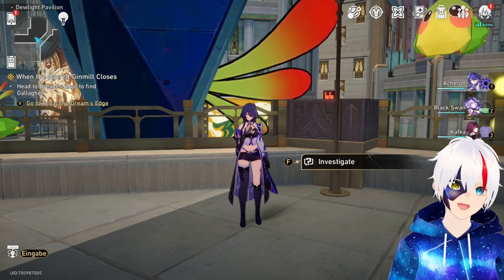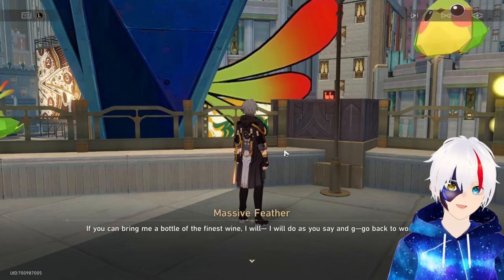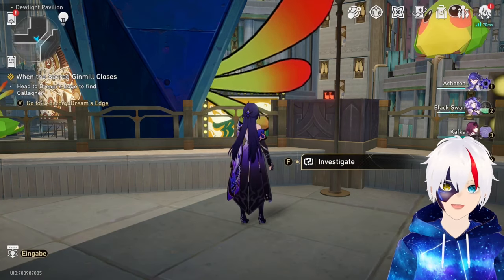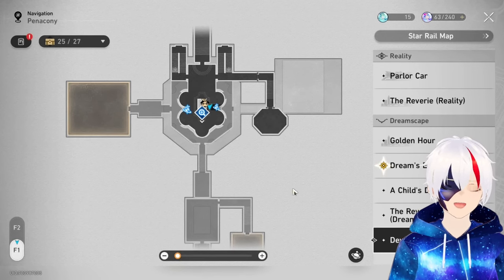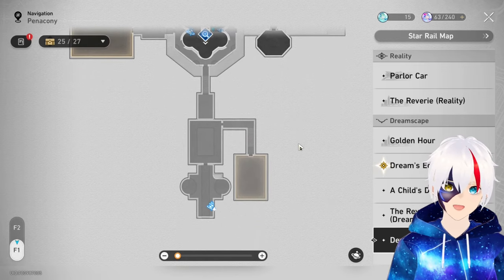There's this massive origami bird at Dulight Pavilion in Honkai Starway which is refusing to return home. To convince him to move you will need a bottle of the finest wine. To get a bottle of the finest wine you will first need to teleport to the reception counter that is located here on the map.